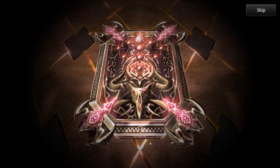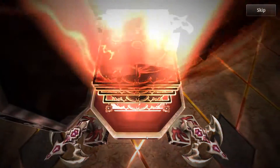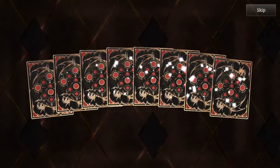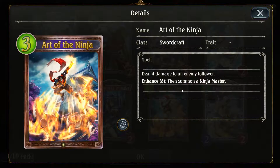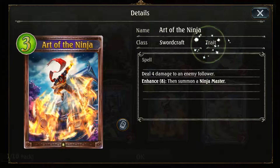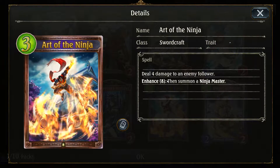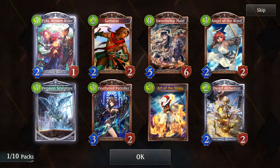Wait — how many packs am I buying? 25 packs plus 15, that's a 40-pack opening. I just can't do math, my bad. Art of the Ninja — that art is sick. Deal four damage to an enemy follower; enhance 8, if you have enough play points they're automatically spent to activate the enhanced effect. Summon a Ninja Master when enhanced. So I'd need eight mana — makes sense.